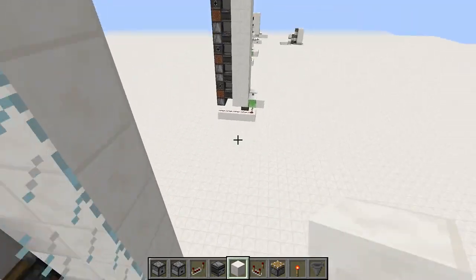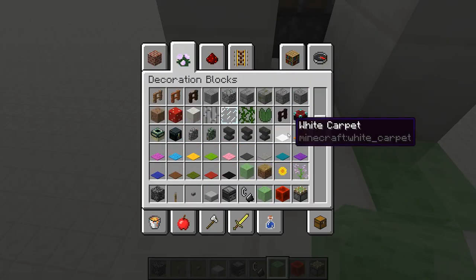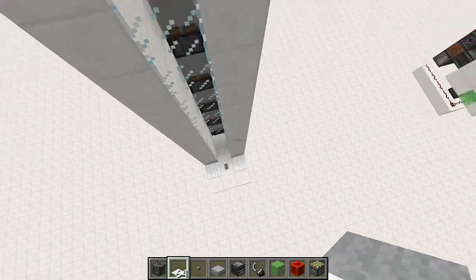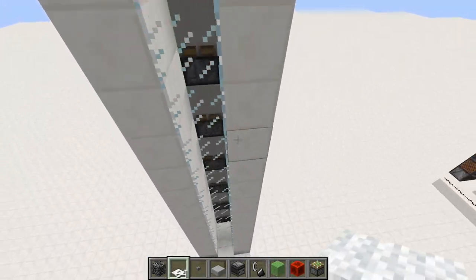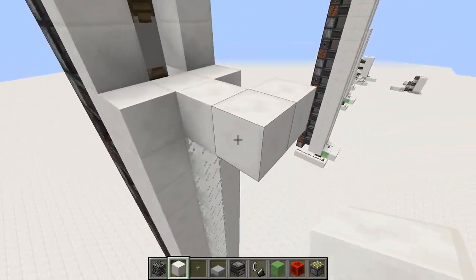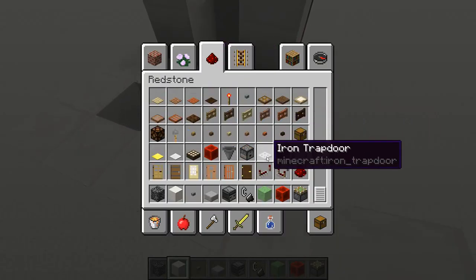And what I like to do down at the bottom — you can see it right there — is place a couple of slime blocks and on top of them some carpet. This is just a little thing that you can fall onto if you're in survival, and this way you don't die, which is always nice. Another cool thing you can do is just take a little loop around the holes — this way you'll fall straight down all the time, and you don't have to worry about aiming.